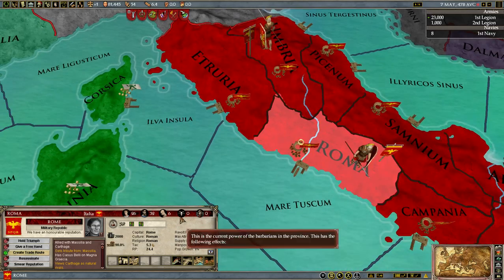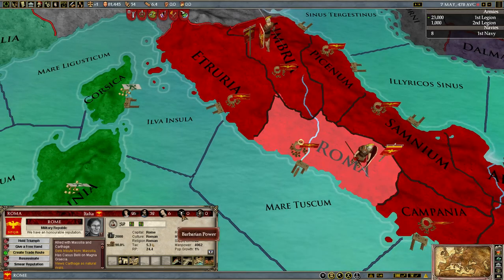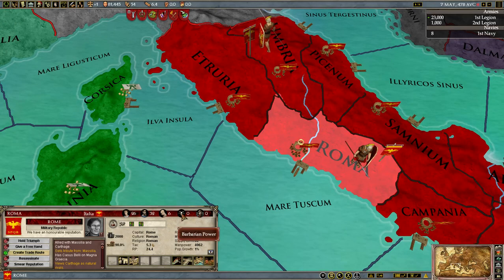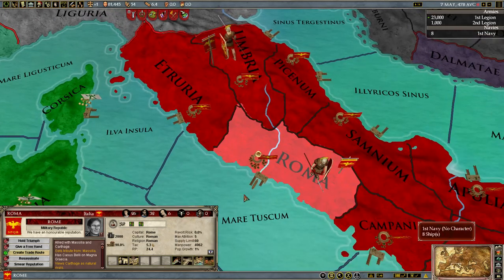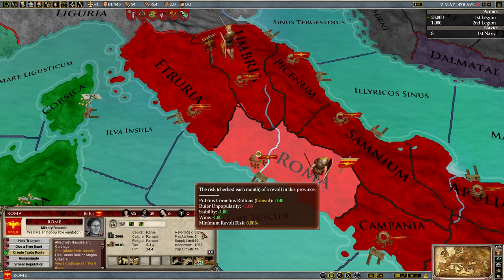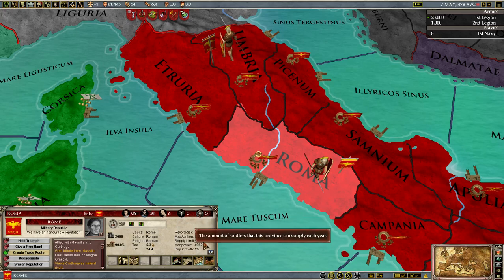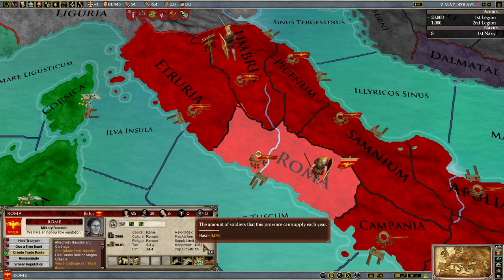We also have barbarian power, which isn't particularly relevant to any province that you fully own. In addition, we have revolt risk — you can simply hover over it. My ruler is unpopular, and we have one stability and wine, so overall everything's okay. The maximum attrition is shown as a percentage. Supply limit is how many troops can move through a province. Manpower is how many troops a province supplies each year. And growth.